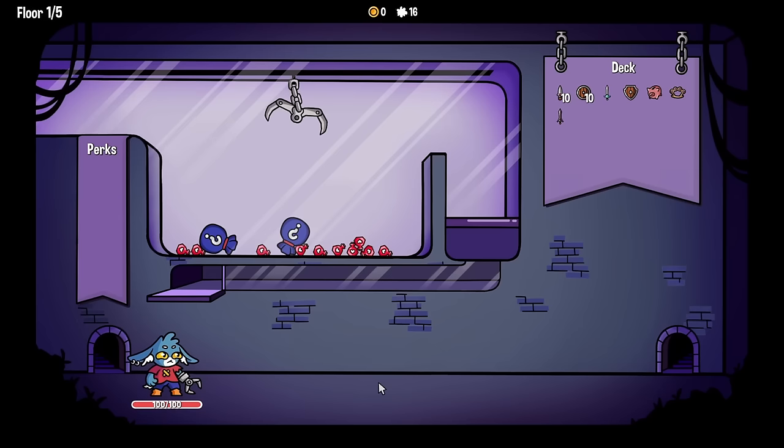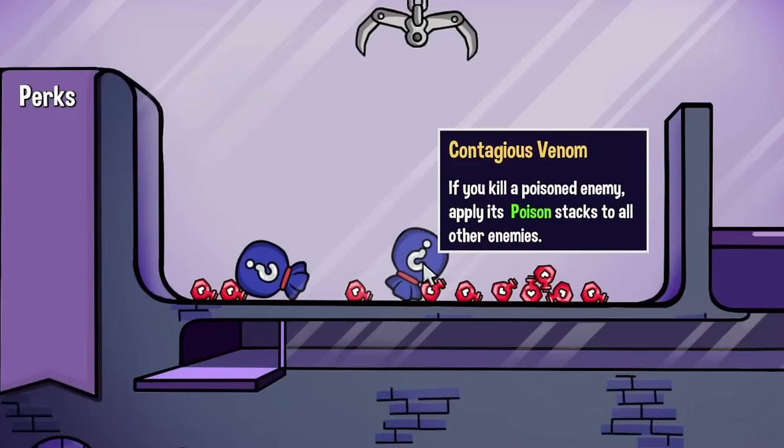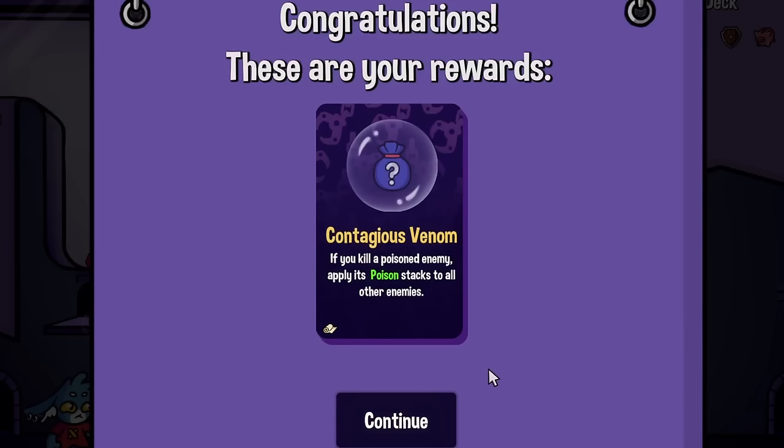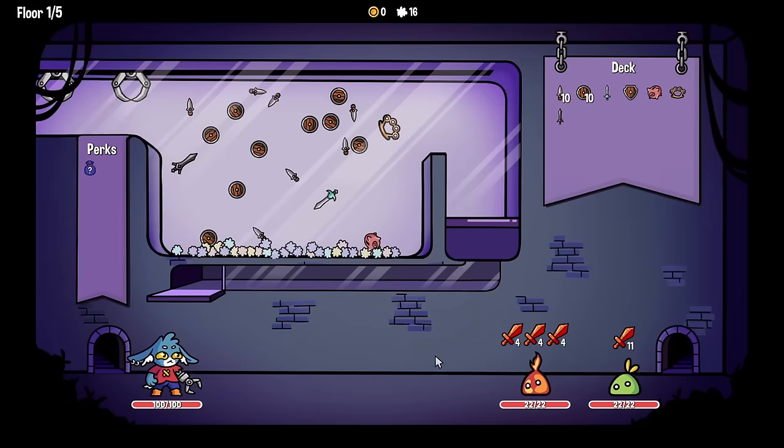Let's go ahead and grab this right here — no idea what that is. It's things that just don't have icons. Golden armor or venom — we'll go with the venom. That sounds really fun. Thankfully the claw can hold it, and we got it. Sadly, nothing deals poison damage yet.